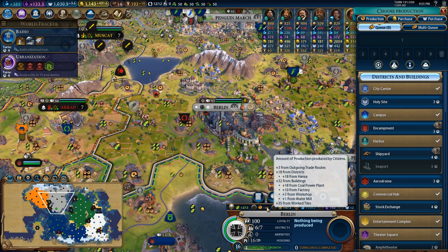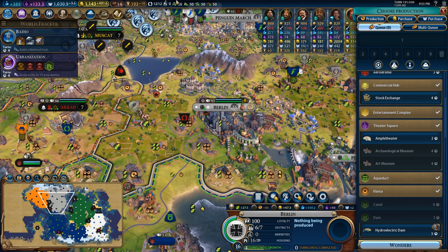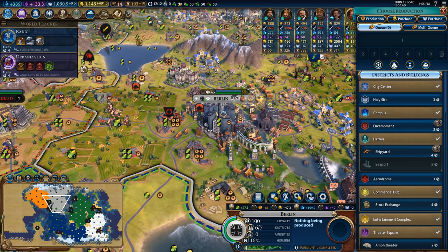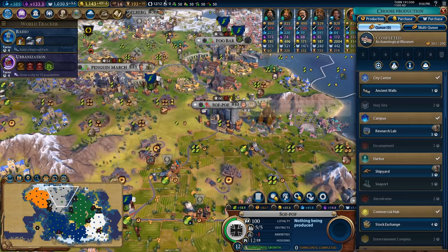Berlin is now fully repaired - it's up to 88 production per turn. Now I'm starting to run out of coal. I'm not running out of coal exactly, but basically I'm not going to be able to power that many more buildings. So I will need to go in here and start grabbing things like hydroelectric dams to be able to be a little bit more independent from sources of power. We have the archaeological museum finished in Softpuff. Let's go ahead and get the research lab online - it'll take about five turns, and then we'll focus the city on producing science.